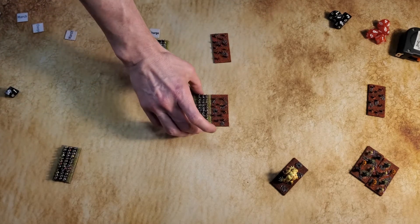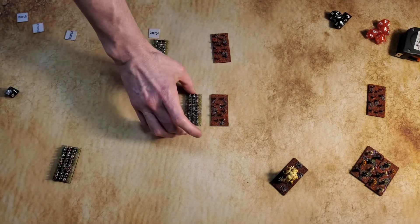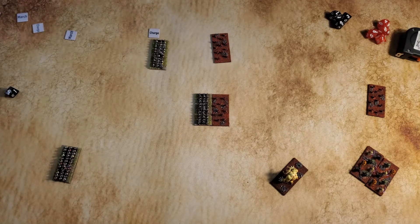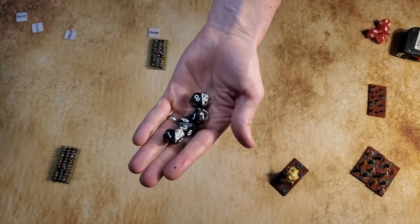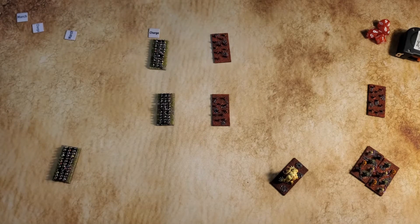In many games, if one unit charges another in hand combat they're doing so for shock. The way most systems convey that shock is the charging unit receives a bonus to their attack during that first turn — normally if a unit gets three dice, they might get four dice for that first turn of hand combat. We do things a bit differently in Ages of Conflict because we're really trying to convey morale, command and control with the game.